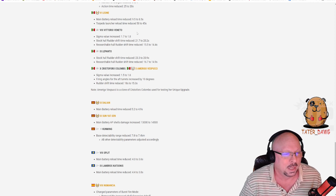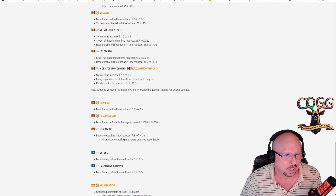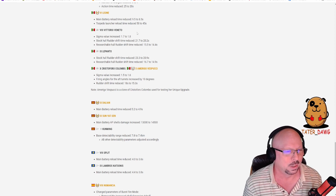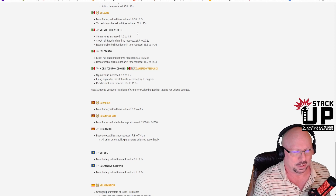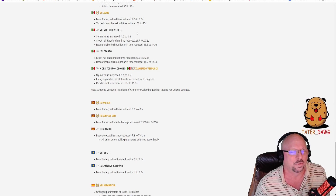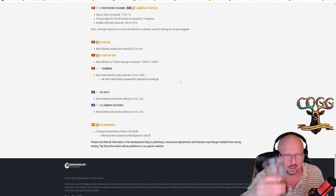Cristoforo Colombo tier 10 and Amerigo Vespucci: sigma value increased from 1.5 to 1.6, firing angles increased by 10 degrees, and rudder shift time reduced from 18 to 15.3 seconds. These are similar parameters to the new premium tier 10 Italian battleship, so they're passing some of those improvements to the Colombo. The Vespucci is a clone of the Colombo used for testing a unique upgrade — should be interesting to see what that brings.